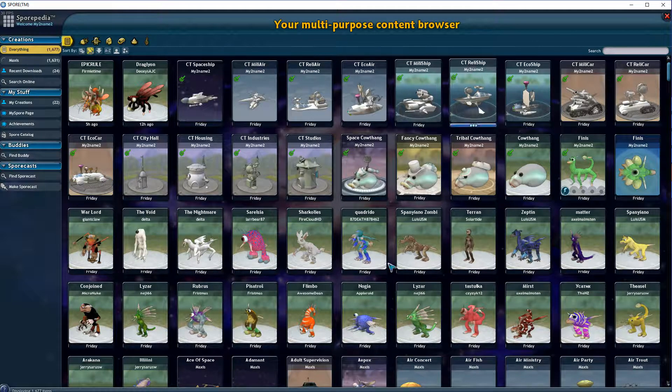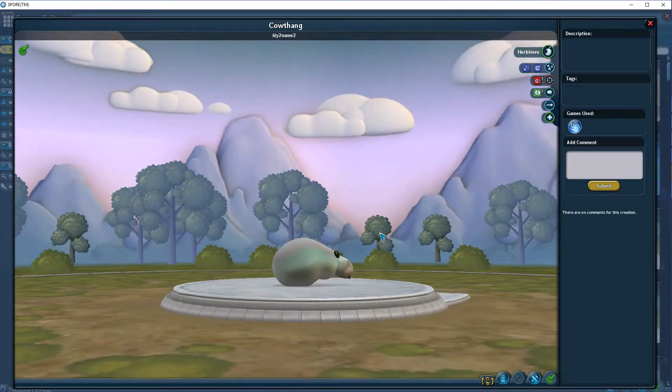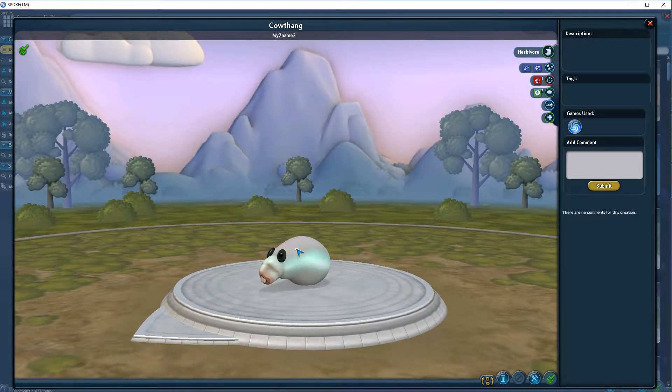First off, we're going to look at some things that people have made, and most of them are made by me, because I made a bunch of things because I was bored. So we have the cow thing — this is actually a thing I made a long time ago, and then I remade it. So yeah, this is the cow thing.